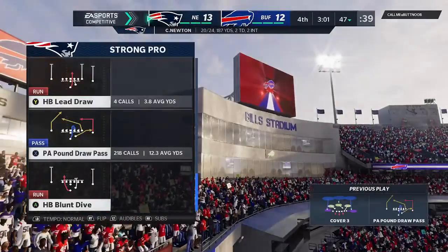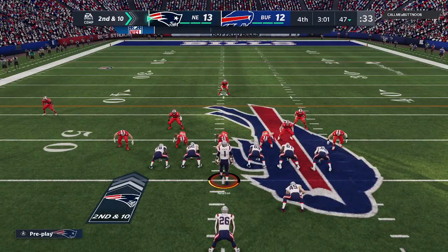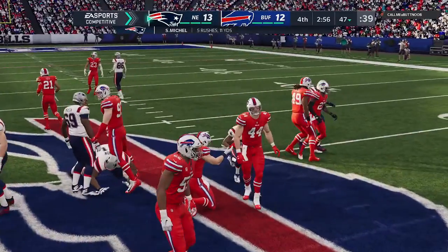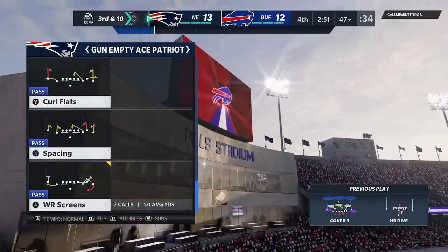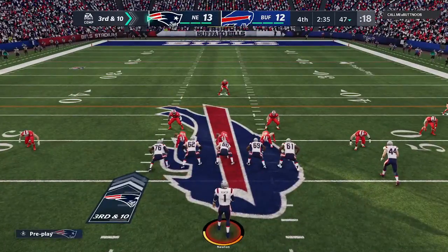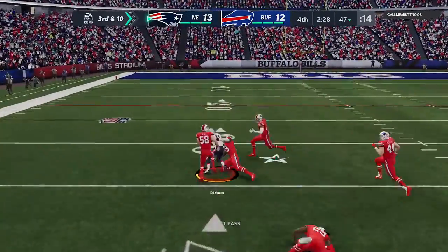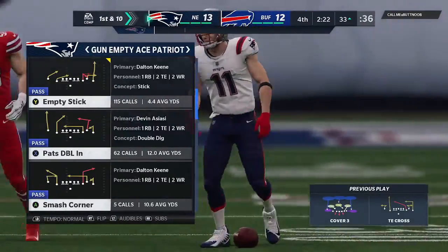Throwing to start the drive, but that went incomplete. It's easy to see when we review this that the ball needs to come out quicker — if you don't throw it right on the break, you bring a crowd of people into the equation, and that's why it got knocked away. They're going to try to eat some clock with Michelle, and nowhere for him to go again — he'll get back to the line of scrimmage, no gain. Officially nothing. Third and 10 — I would expect pressure here. Throwing on third down, Newton — this is caught, it's Julian Edelman, and the Patriots will have a first down on the third down conversion.